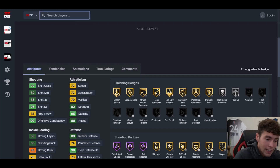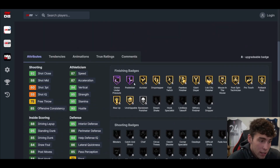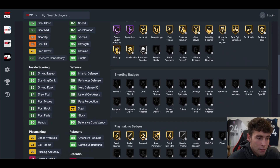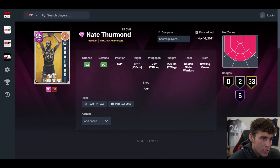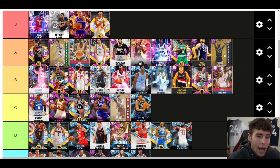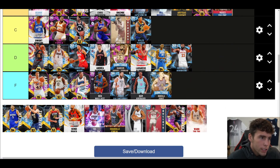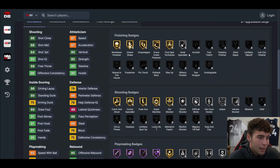Nate Thurmond — I'm really high on him. The problem is he's only 6'11. If he were 7'0 or 7'1 — great speed, great interior defense, great defensive badges, can handle the ball a little bit. He's a card that's slept on in the MyTeam community. I'm not going to sit here and say he's the top big in the game, but I think he's at least B tier, and on the verge of A tier. You know what, I'm putting him at A tier — Nate Thurmond is that next-level good as far as interior centers.